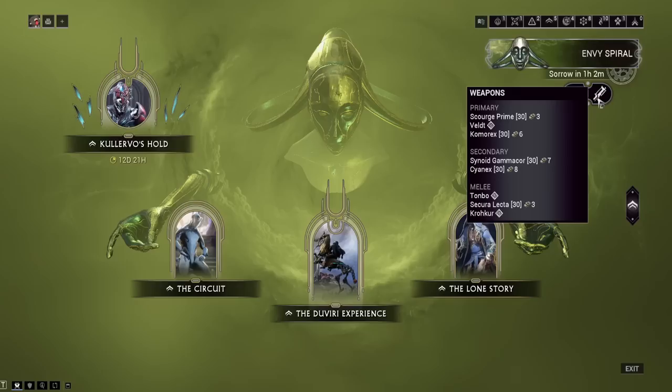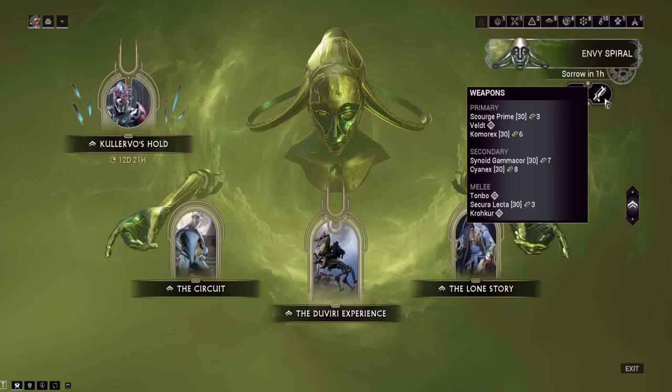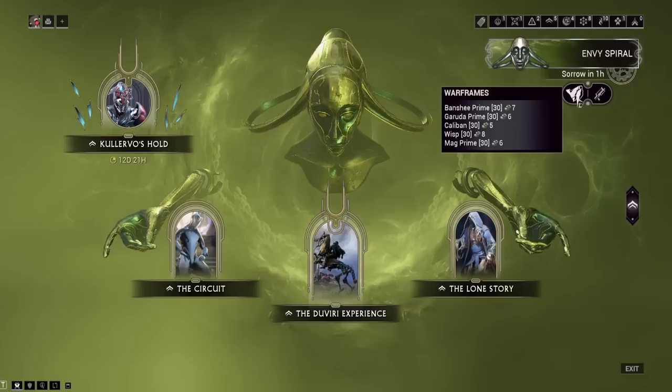Things you're looking for here — you're looking for frames and weapons that can one-shot or destroy Calervo very quickly. I don't have the best choices to be honest — I have the Synoid Gamma Core, the Comarex. But if he's teleporting around it might be kind of hard to hit him, so we would probably not go for those weapons to DPS Calervo with.